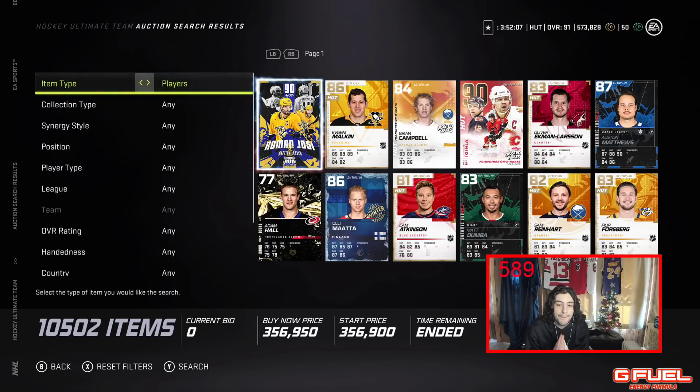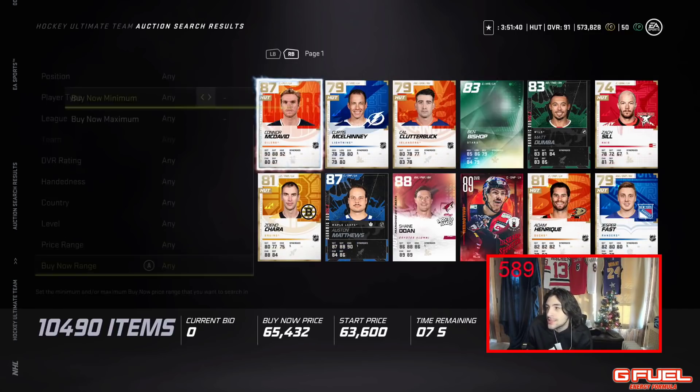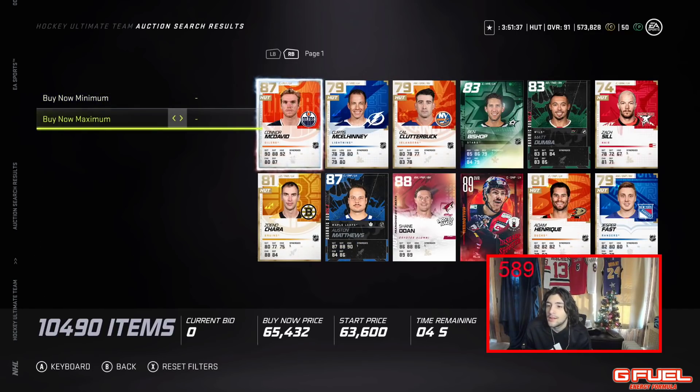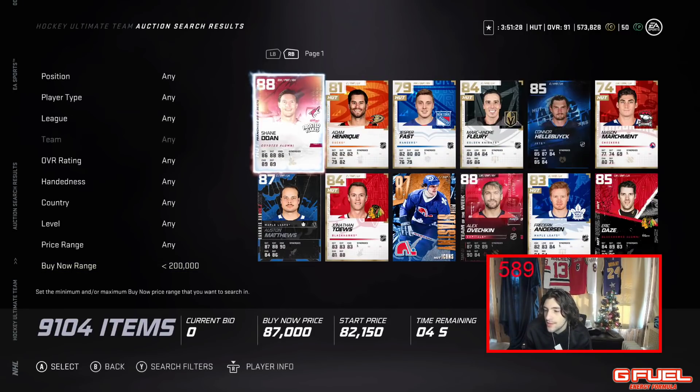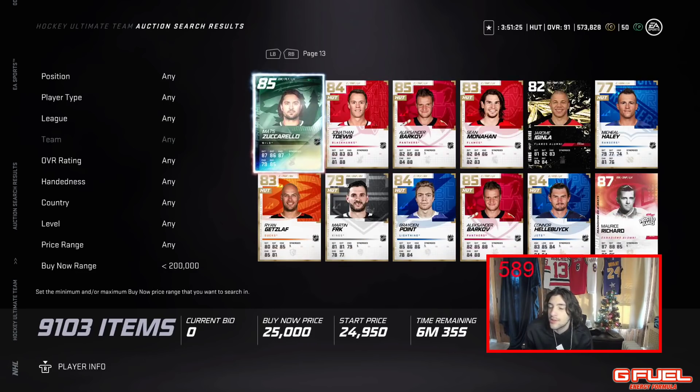The best time to do this is when rewards are given. Today, Wednesday around 5 p.m. Eastern, when the new content drop happens, is usually a very good day. Rival packs are being opened, people take tradeables, people take coins, and the market is definitely moving. Cards are going to be getting posted. You definitely want to be at the 59th minute. Let's say you have 200K to your name — we're going to go to the auction house and go to the 59th minute.